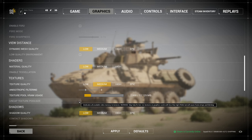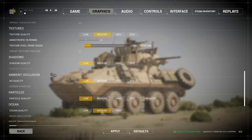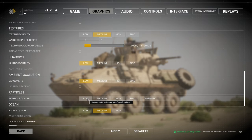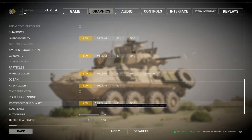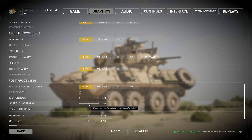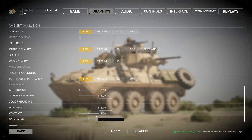Make sure you untick that box and make sure it's capped at 2000. Shadow quality is low. AO quality is also low. Particle quality is low. Ocean quality, low. It's very low settings because FPS matters — the lower the settings, obviously the higher the FPS, the higher your input is on the helicopter. Lens flare gets turned off. Motion blur stays off. Turn the screen sharpening up to 1.0. Brightness also gets maxed out. Contrast stays the same and saturation gets turned up to 1.05.